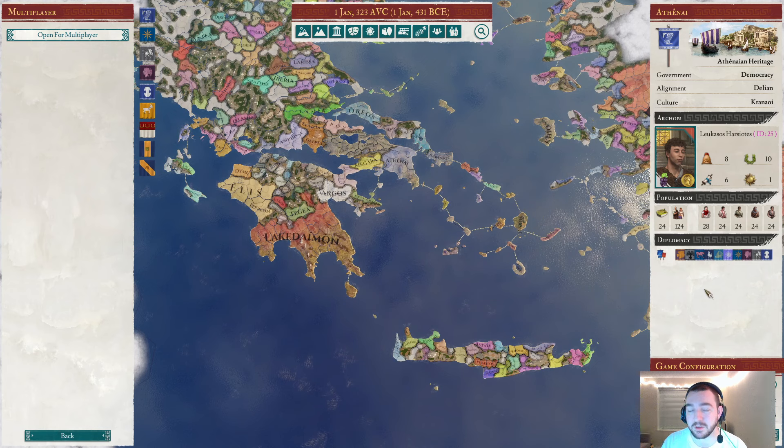Getting back to the League system, using the overlord-subject relationships to represent league membership is great for a couple of reasons. First, with scripting I can very easily have a gameplay system to represent hegemony, because whoever has hegemony gets all the league subjects as their subjects and the previous hegemon becomes their subject too to represent their new ally position within the league. That's nice and simple and very easy to do through scripting.